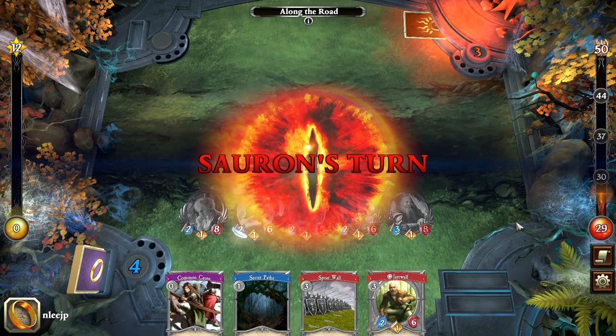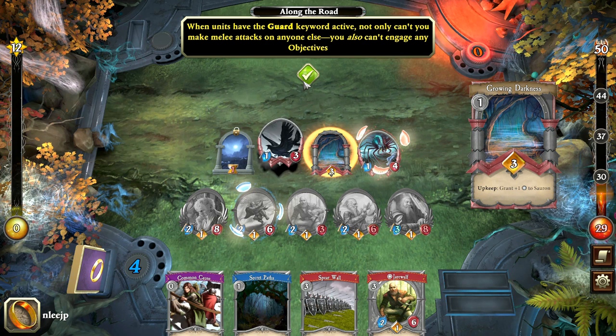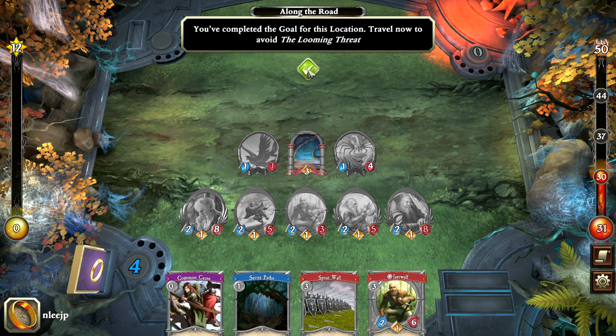Sauron is going to play Growing Darkness, which gives extra resources to Sauron. When units have the guard keyword active, not only can't you make melee attacks on anyone else, you also can't engage any objectives — that's also key. We did take out that crow, which was perfect. We've completed the goal for the location, so we're going to travel now to avoid the looming threat.